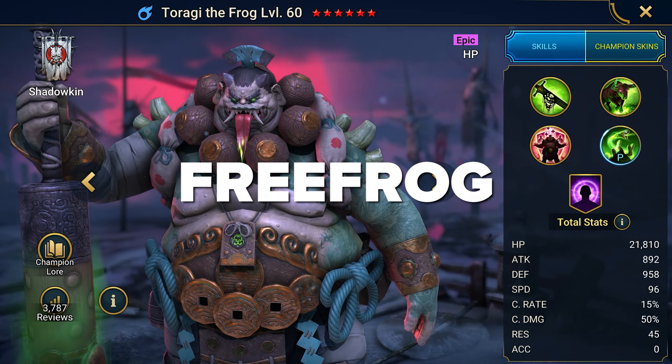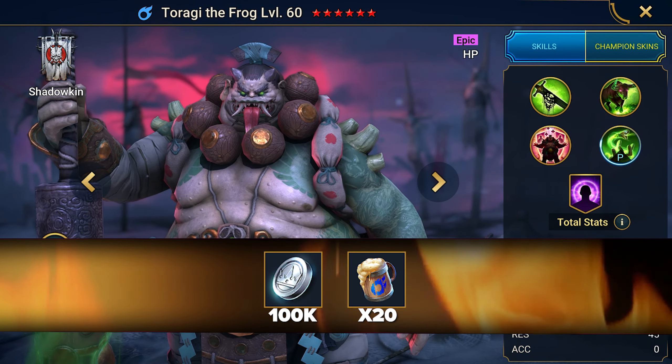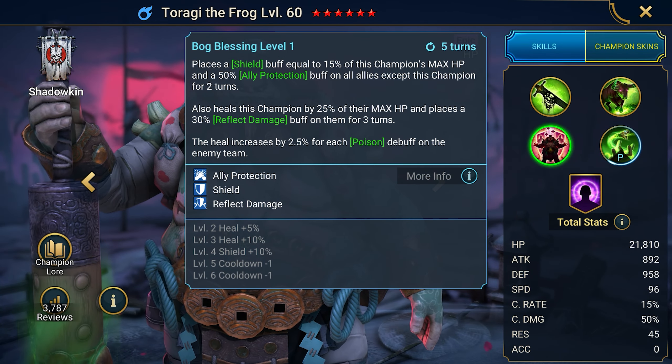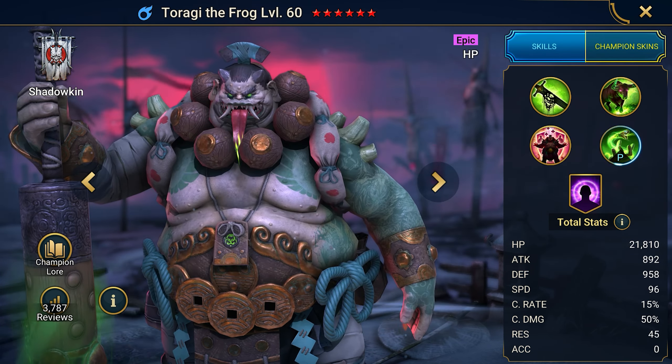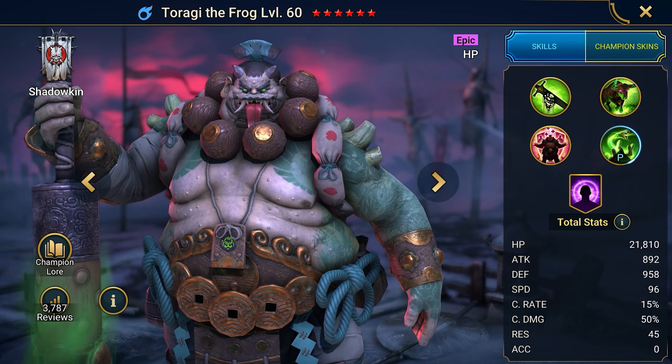The next promo code is for a supporter — Free Frog. This promo gives Taragi the Frog and leveling resources. Taragi provokes and poisons all provoked enemies, heals himself, and provides shield and damage reflection to allies. A simple and useful champion that's very easy to equip and definitely useful for a newbie.